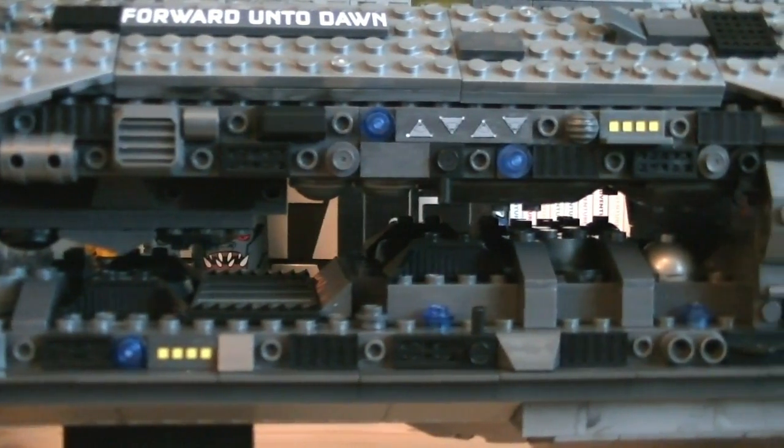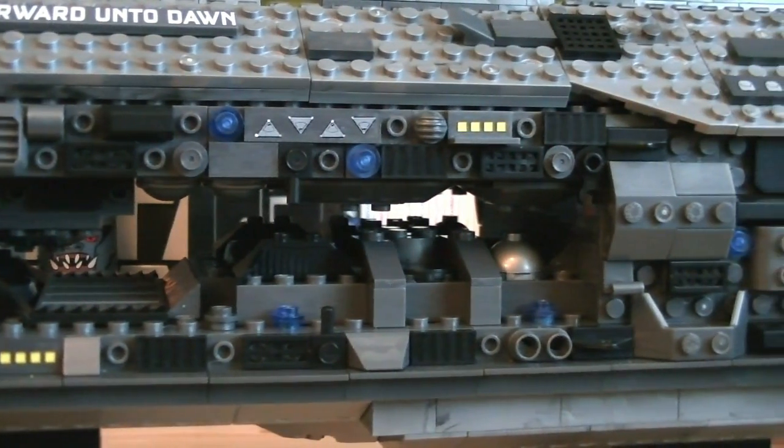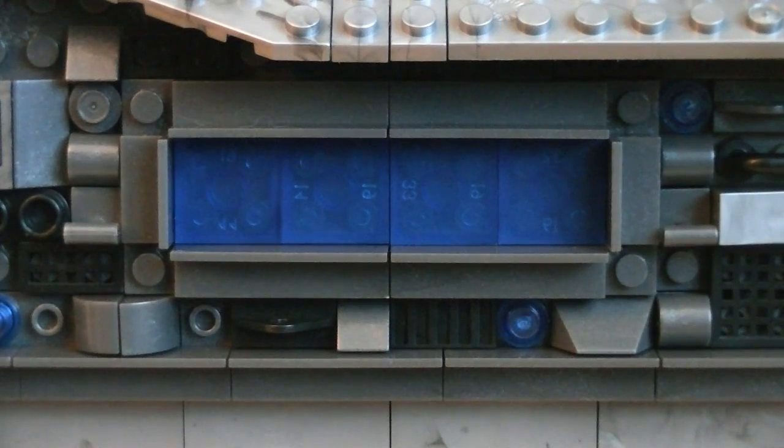Attached to both sides of the ship are many small pieces which add fine detail, including vents, lights, and other doodads. Also on both sides is the main hangar bay, which is represented by blue translucent plates.